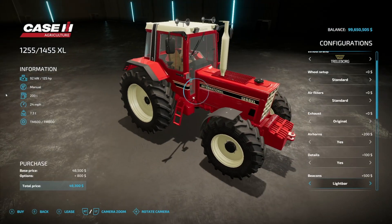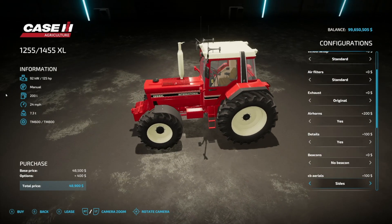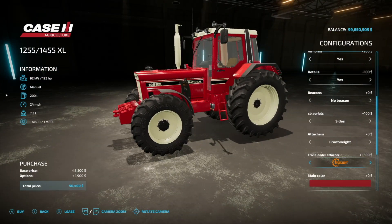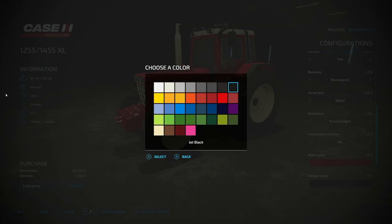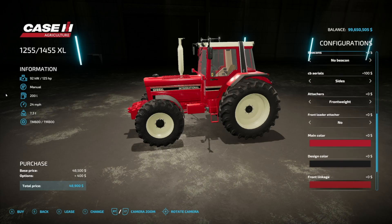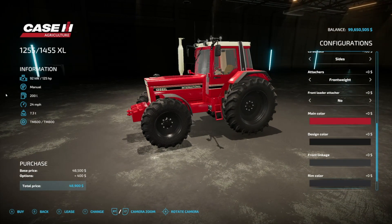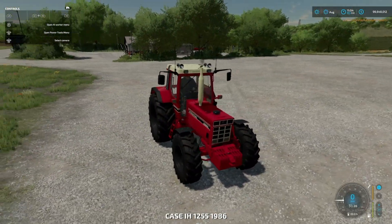Beacon options include no beacon, LED light bar, regular beacons, or both. We've even got CB aerials on there. Front weight, weight carrier, front link - the front weight looks better. Front loader attachment options, and for main color we have a bunch of reds: default, restored, dark, and faded. Design color can be changed to orange, for example. Front linkage color is changeable too, and rim colors in tan, gray, and black, plus a license plate option.